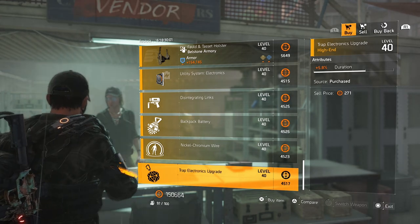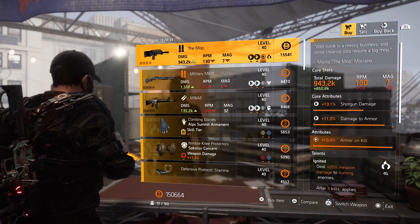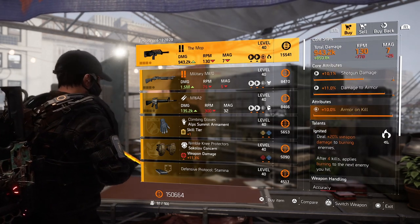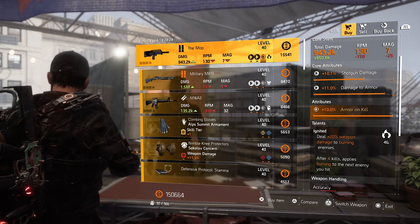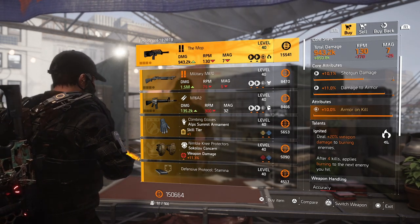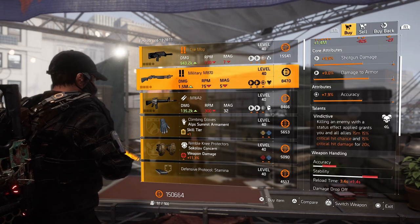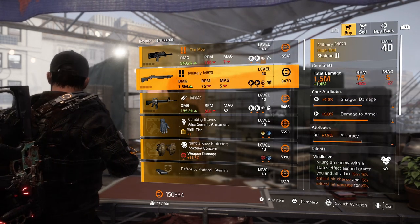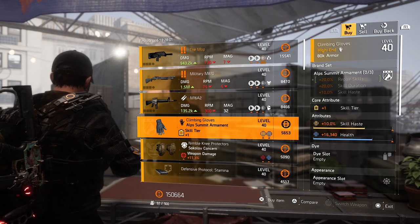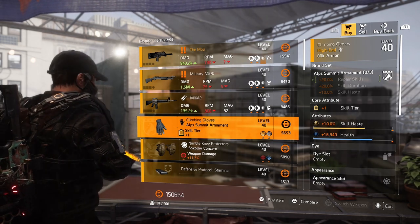Let's head over to the theater and see what they sell us. The Mob is the first thing we can pick up — of course that 10% armor on kill, but it has Ignited on there. The shotgun damage is a little bit too low, but you can still pick it up. Roll the shotgun damage to the max cap or change the talent if you don't like Ignited, and raise the shotgun damage with the optimization station. Military M870 — not great. M16 — same, too low in rolls. Alps gloves: 10% skill haste and 16.3k health — no thanks, I'm not loving the health, and the skill haste is too low.